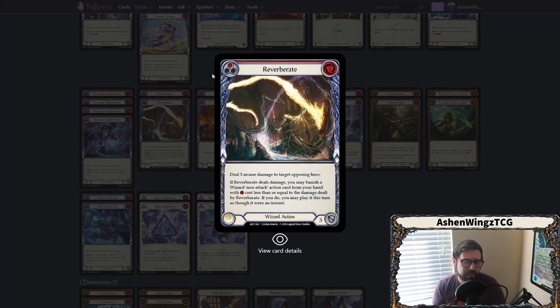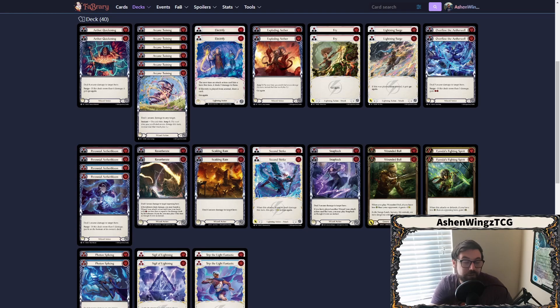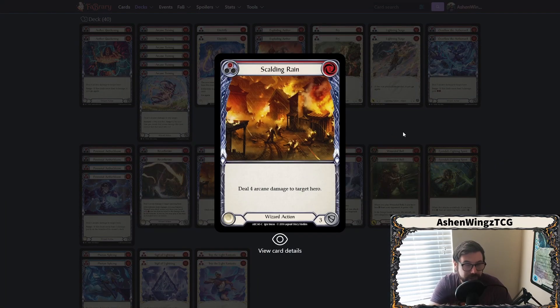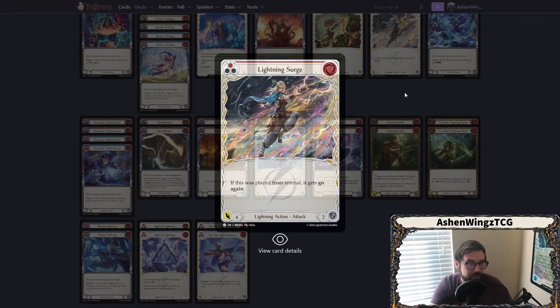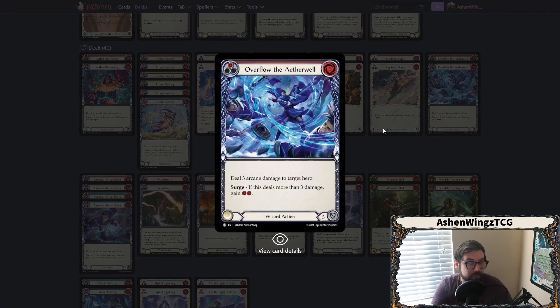Reverberate is going to be really effective in making sure you get to play other wizard actions, because you can amp this — use that amp to bring it up to six damage. Reverberate will come in for six, and if it deals damage, I can banish a wizard non-attack action card from my hand with cost less than or equal to the damage dealt, and I may play it this turn as though it were an instant. So I can choose a one-cost or zero-cost spell and play it at instant speed following up Reverberate. Scalding Rain is just a one for four arcane damage — Aether Quickening without the possible go again, blocking three. Second Strike follows up on turns you've dealt damage: if you played Fry and they didn't block, you can come in with second strike for four go again, then swing with a big arcane damage spell.